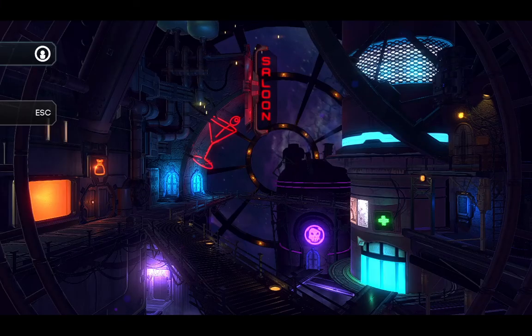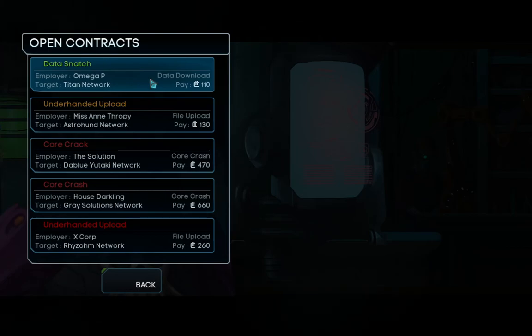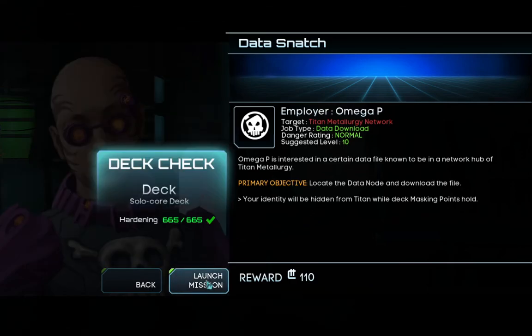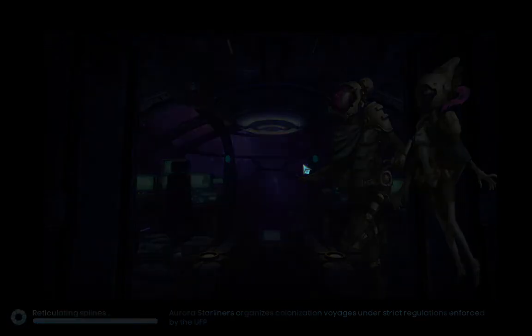We will sell this one and attempt another mission. I'm looking for work. Data says: Employer Omega P, Target Titan Network. Now I'm at a point where I have to go after certain factions. Omega P is interested in a data file in a network hub of Titan Metalogy — locate the data node and download the file. As long as we have the blue masking points, they will not know it's me. I already have enough enemies.